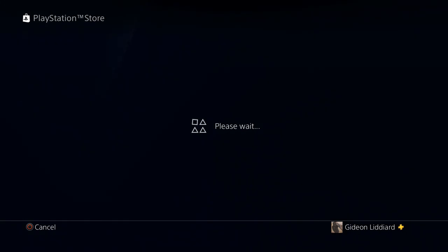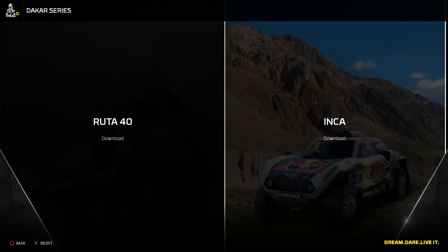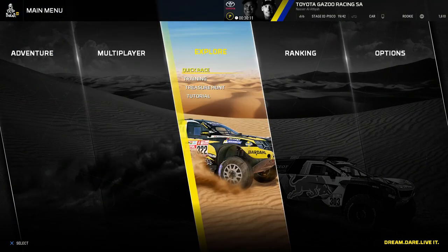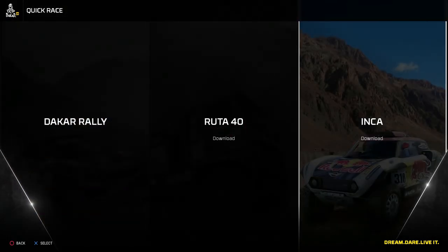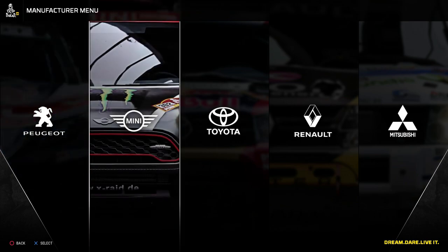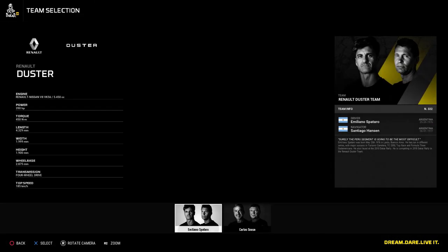They've also added in a free race mode which allows you to go in and pick an event — the Dakar and the two upcoming DLCs, though you obviously can't access those yet. On top of that, you can pick a stage, pick the weather conditions and weather transition times, and just race it as a standalone. You can pick car, buggy, quad, etc., and have a good play around with it.